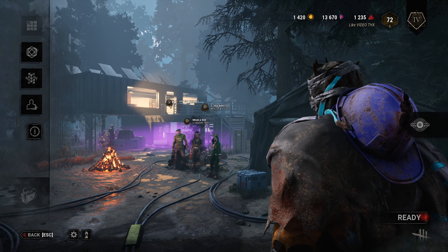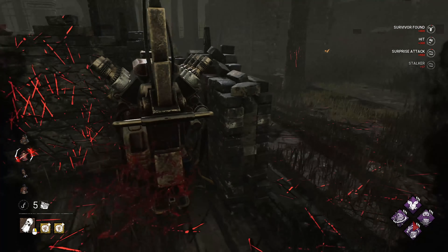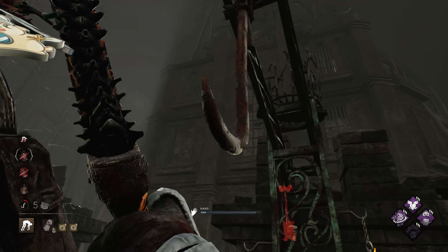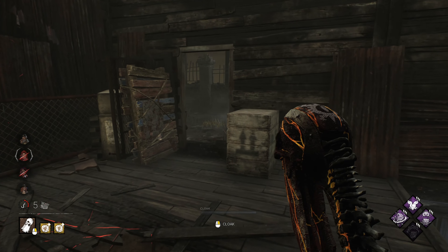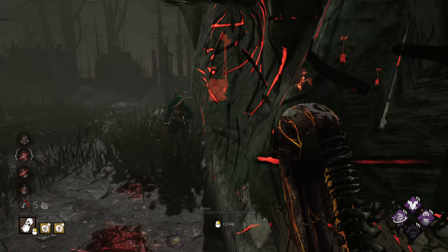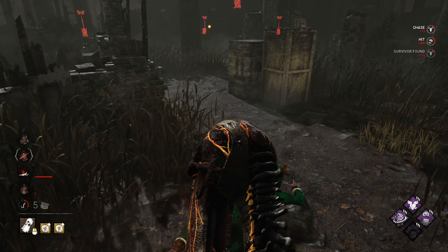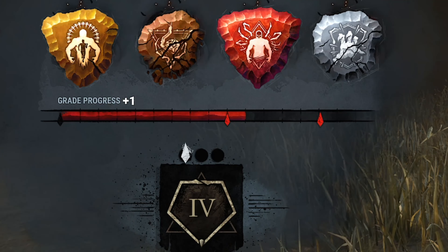So the plan is simple. I just go into the match and try to find a lot of survivors, hit each of them, then hook some of them. Basically I need just four hooks on different survivors to get bronze in Devotion. From this point, my idea is to just continue hitting survivors for 9 minutes straight and then stay in the basement and let them go. So four survivors escaped — I lost my first game, but wait, I got emblem progress.